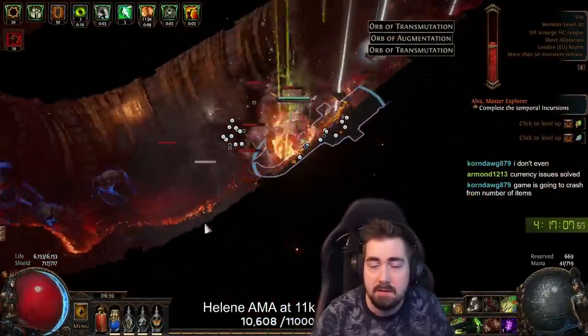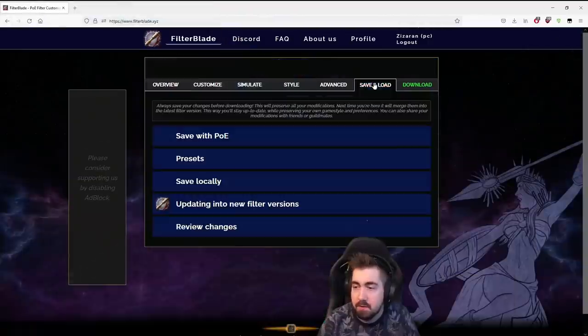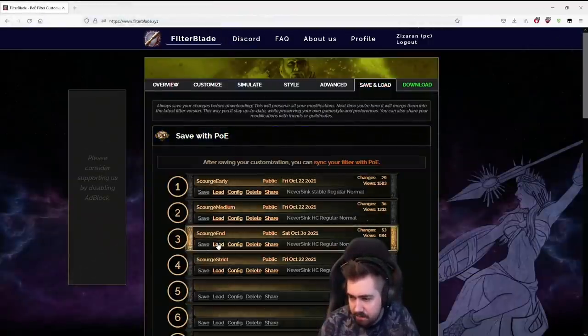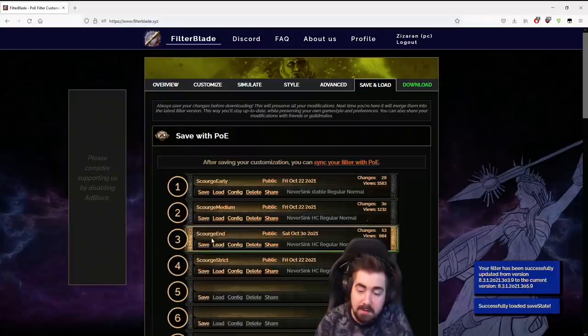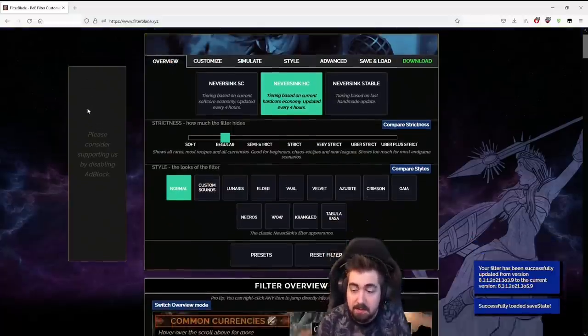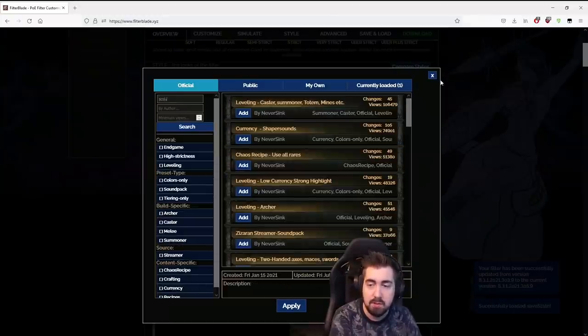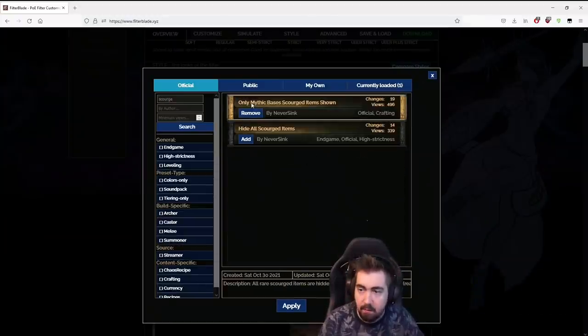I'm going to teach you how to put that on your filter right now. You go into FilterBlade, load your filter — I've already put this on my end filter and I'll probably put it on my other ones too. You click load, it loads in, then you go to overview, click on presets, search for scourge, click enter, and then you find 'only mythic bases scourged items shown.'